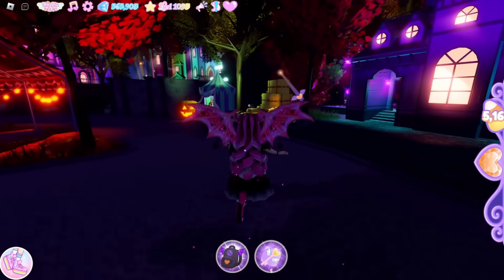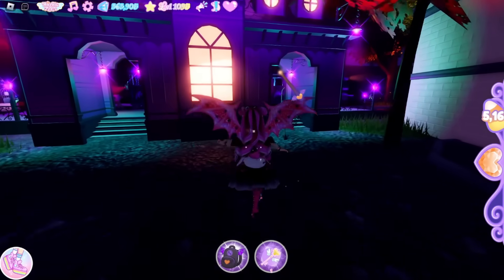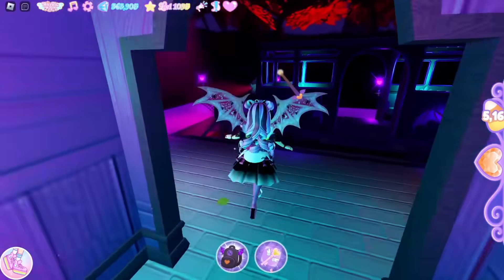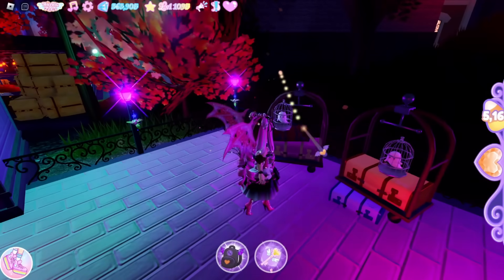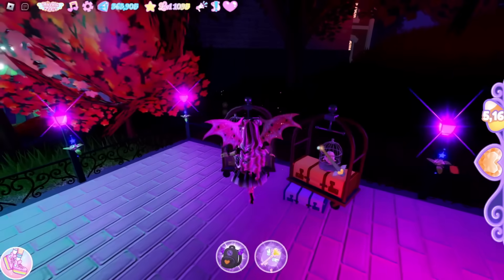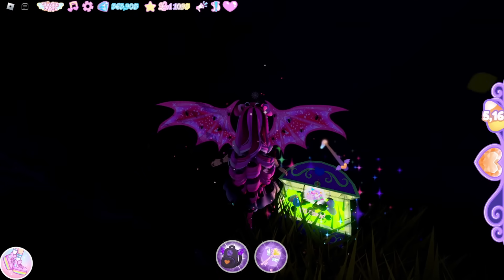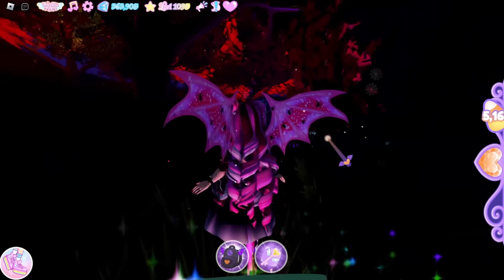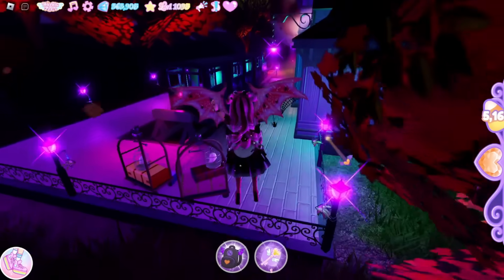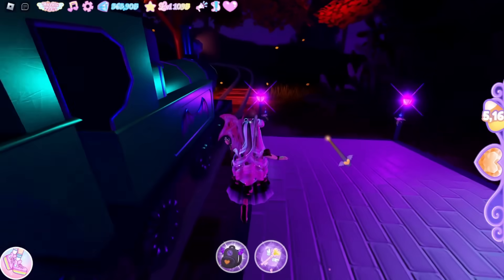The next chest is also from spawn. Say I reset — this is where I'd spawn. All you need to do is turn around, go to the train station, and then go over this way to these luggages and suitcases with the little ghosts. Walk past it, then turn left from this tree, and here is this chest right here with 3 candy.